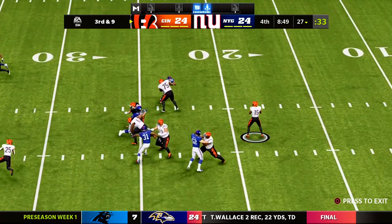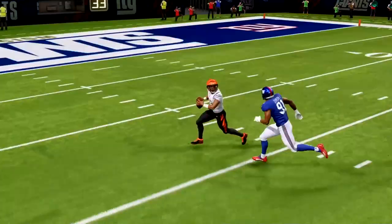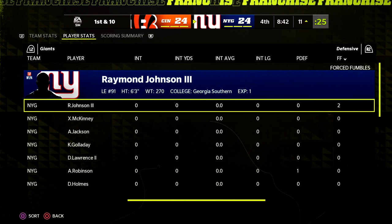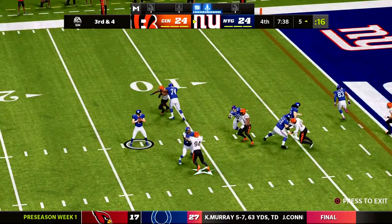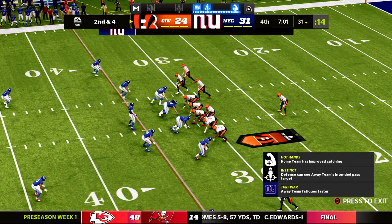Defensively, the play of the preseason was made right here — twice by defensive end Raymond Johnson III. He comes in to force the fumble on the quarterback, who then recovers the football, and Johnson knocks it out again. Madden tracked it correctly: two forced fumbles on one play. That sets up the offense. Kyle Meyer hooks up with Mike Stalworth, the rookie tight end — another fifth-round pick — and he scores the touchdown.